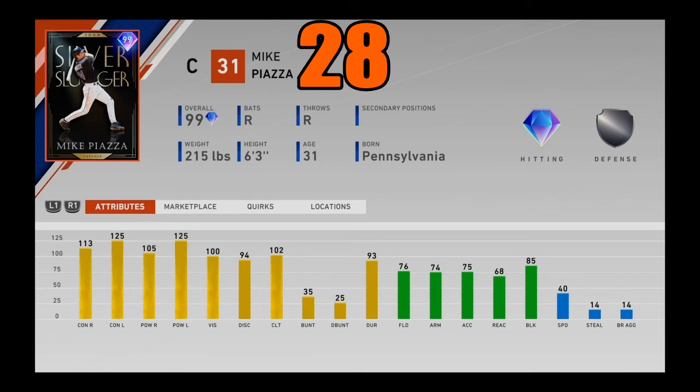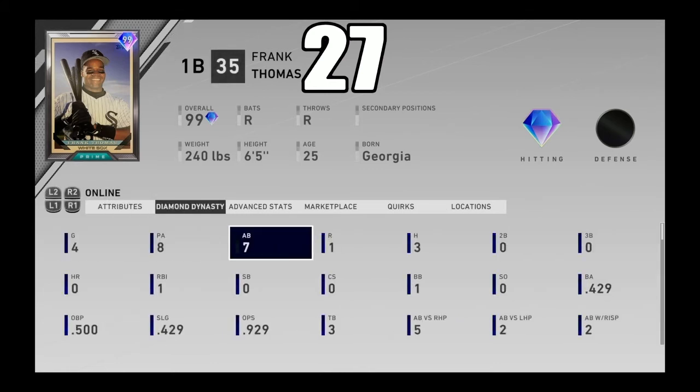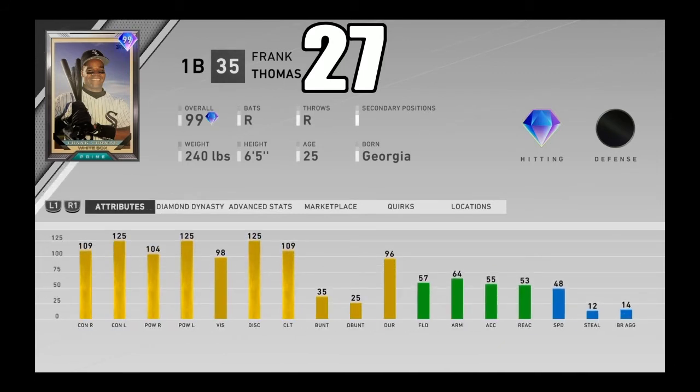At number 27, I got 99 overall Frank Thomas — another big bat in this game. He just destroyed lefties. Maxed out against lefties — he is just a lefty crusher. Good stats against righties as well with just on the brink of 100 vision. His fielding is pretty horrible over at first base. When I used him he performed pretty well — small sample size but he still performed. I loved his swing from this year and last year. Frank Thomas is just a lefty crusher off the bench and in a starting lineup if you want to use him at first base. Coming in at number 27.